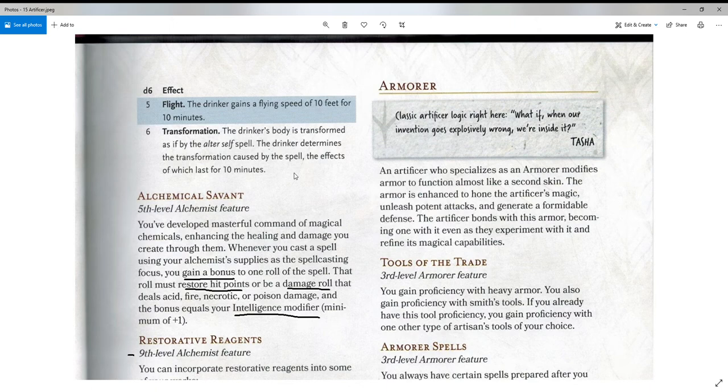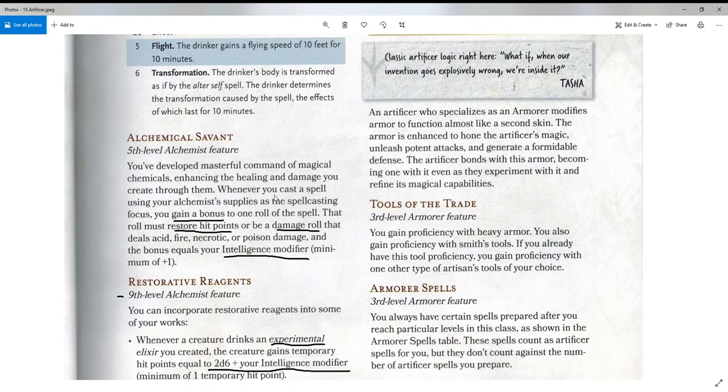Now again, you have to roll a d6 to determine the effect. Since these are so limited — it's not until level 6 that you get a second one — and you've got to burn spells if you want more, I would definitely let the Alchemist pick whichever of the six they wanted rather than rolling randomly. There's no foresight in a lot of this; they've got to do it after a long rest or burn a spell. I feel it's a little too restrictive rolling the dice for a random one.